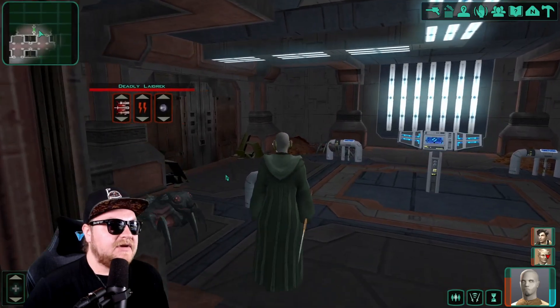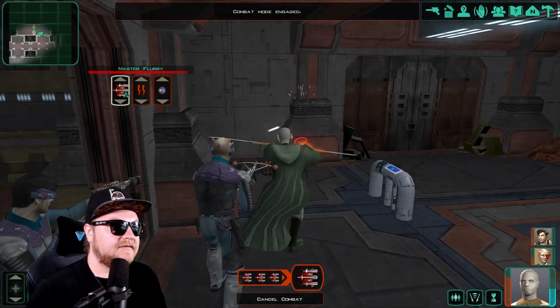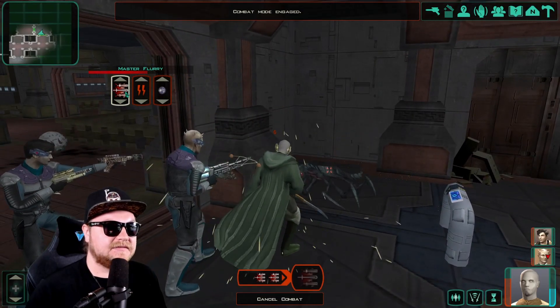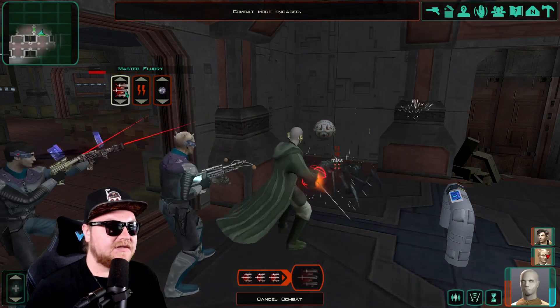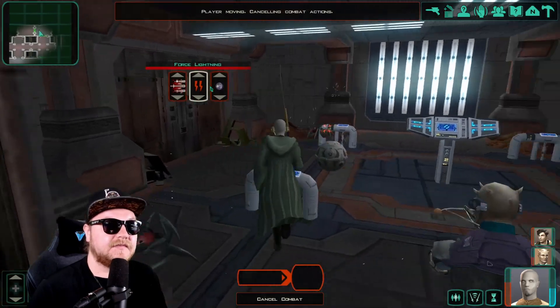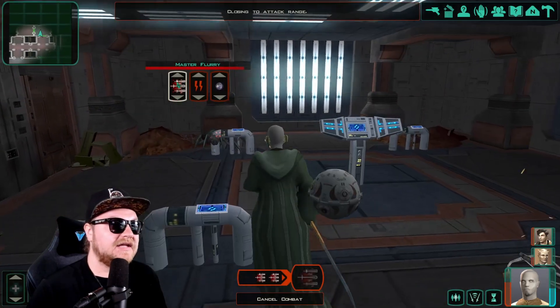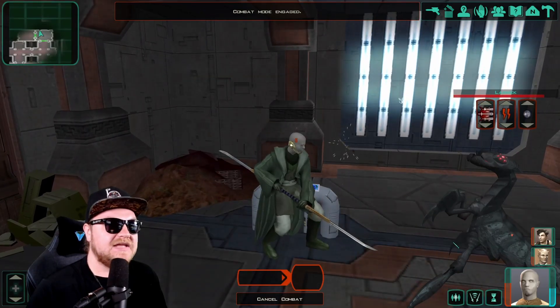Let's kill this Lagrек thing. Deadly Lagrек — ooh, don't like that. He's like an elite. He doesn't look any different though. Maybe he has a red stomach or something, looks like. But maybe the others did too — I don't know. There's another one over here. Lay-Grec — there's a G in there. Well, there's too many aliens, so. What do you want from me?